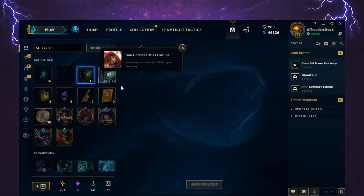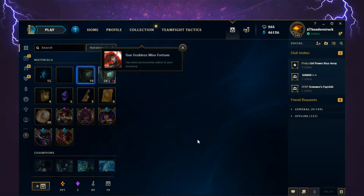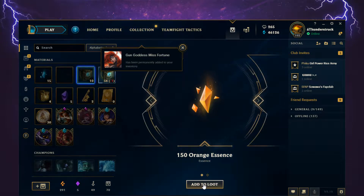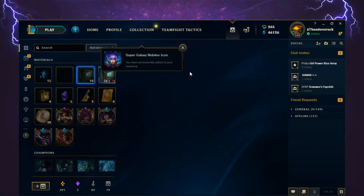Hazmat Heimerdinger. Then 150 Orange Essence — it took a little while for this one to open, it wasn't sure what it wanted to give us. And a Super Galaxy Nidalee Icon, unlocked permanently.